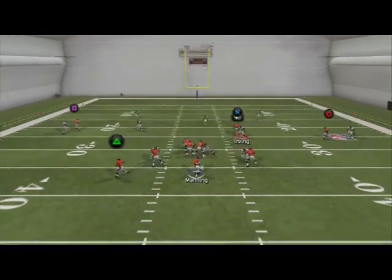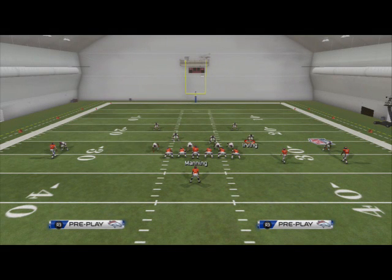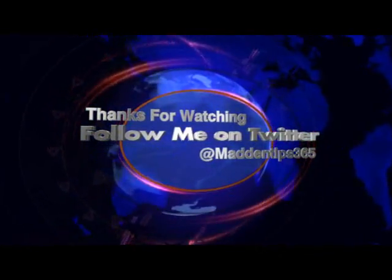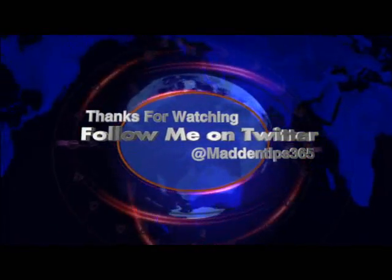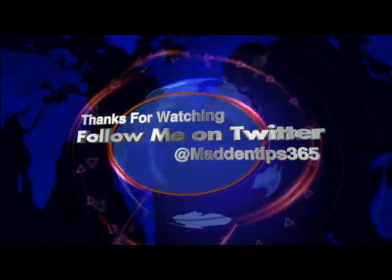Wes Welker will typically beat two-man under pretty well, so that's our first read. Our second read is if Welker gets pressed — for example, in Cover 3, the flat zone is going to press Welker. If Welker gets pressed, we immediately go to circle and you'll see it's going to be open — similar to how we used the Smash, where if Welker got pressed we'd throw immediately to Thomas.